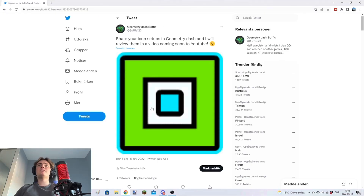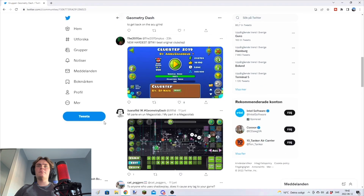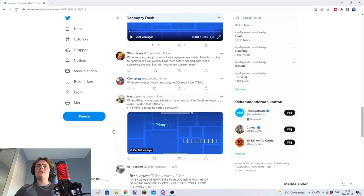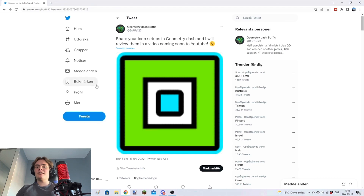So I posted two different tweets, one on Twitter and then one in the Geometry Dash group, which is a group that Uniper created back earlier this year. We're gonna go through all the icon setups that you guys have sent and I'm gonna give them a score from one to five, because one to ten is just too much. Five being a perfect icon setup, four being good, three being okay, two being not a big fan, and one meaning I don't really like it. So let's go!